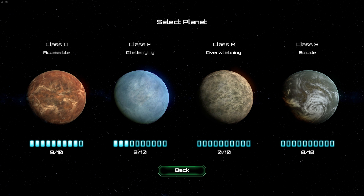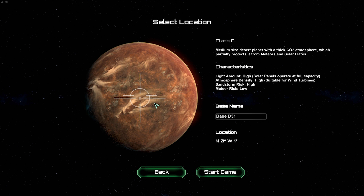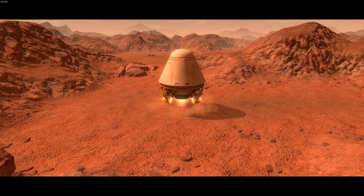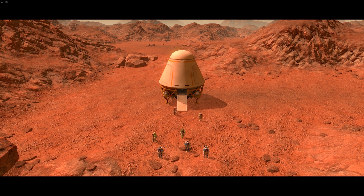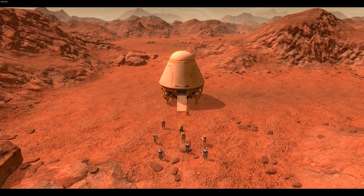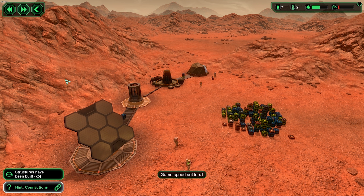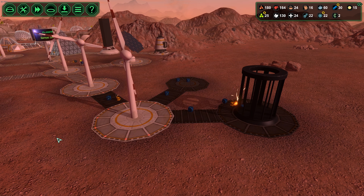There are four planets for you to colonize in this game, each one having its own set of challenges — anything from solar flares to sandstorms. When you first begin you will only have one planet available to you. When you start you will have nine colonists, two robots, and one ship full of limited supplies. From here you're going to have to grow your colony, and one of the best ways to do that is to produce your two main components: bioplastics and metals. You need these to create more structures.